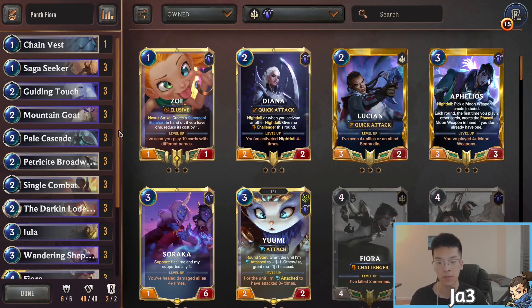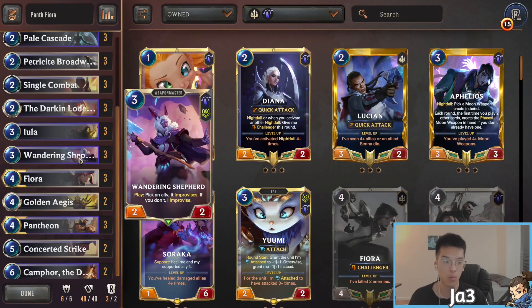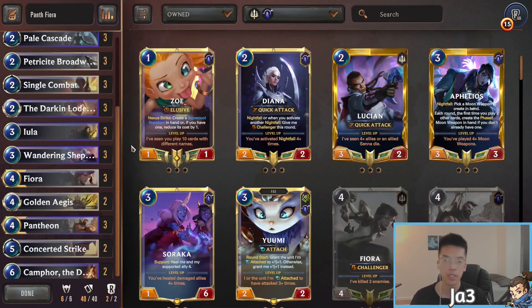This deck is very even across the board with great consistency. It looks very much like what the old Pantheon Demacia deck looked like. Cards like Zenith Blade have been nerfed, but we've gotten some substantial additions. Eula, being able to grant either Spell Shield or Overwhelm, gives you that Zenith Blade effect the deck really needed. We're no longer running the White Flame — we're on Wandering Shepherd. The weapons themselves are really good, helping activate your Fated and giving additional keywords on cards like Pantheon, Fiora, Camphor, and Petricide Broadwing — Quick Attack, Scout, Fearsome, or Overwhelm — to solidify a lot of damage in the mid game.